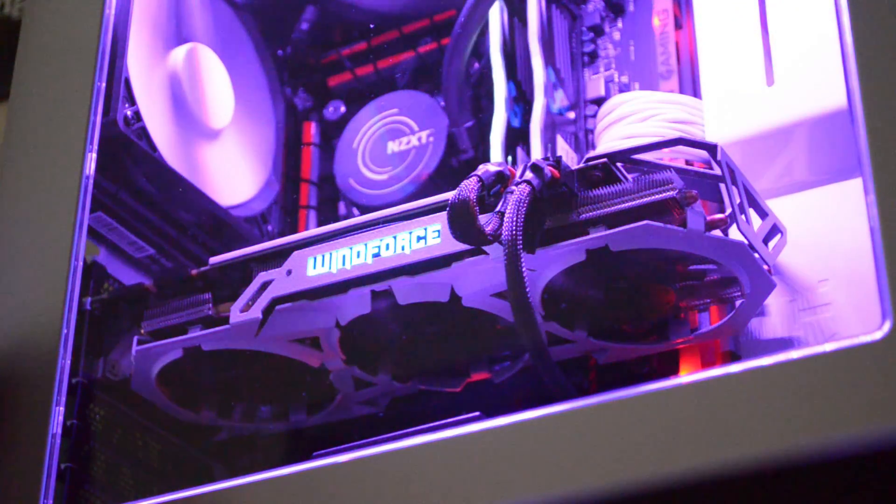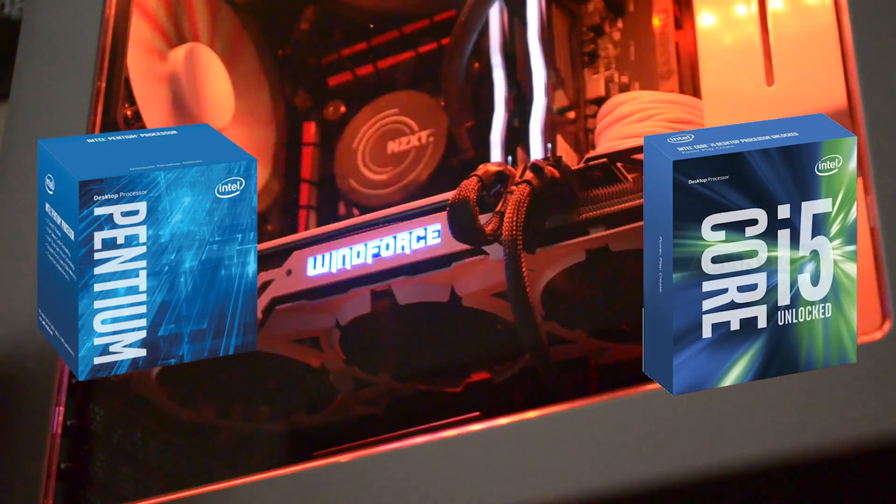So the last thing to do, hence part 3, is to up the ante in terms of our graphics card. We've been using a 970 for the past two parts when we tested both our G4400 and our 6600K, but now we're going to change our graphics card from a GTX 970 to a GTX 980.